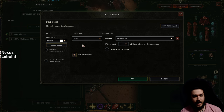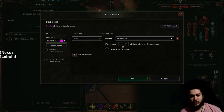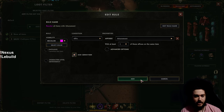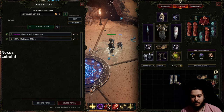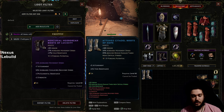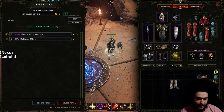These boots I'm wearing have Attunement, so I'll tag Attunement and set it to drop as bright pink. This makes it so anytime an item with Attunement shows up it will be bright pink. You can make this more specific under advanced options — maybe tier two or tier three Attunement. When I drop this pair of boots on the floor, they are now highlighted in pink, so you can start prioritizing what stats you want early on.